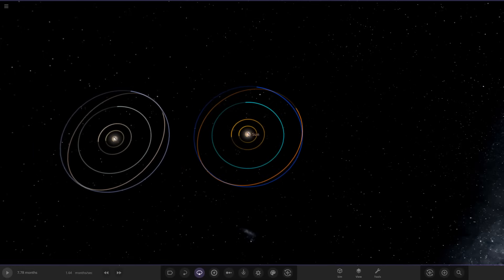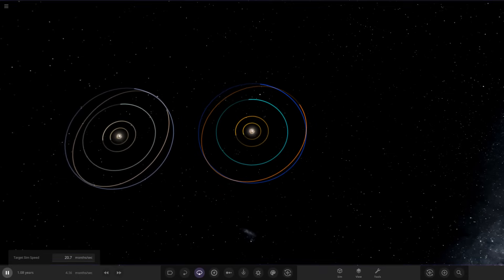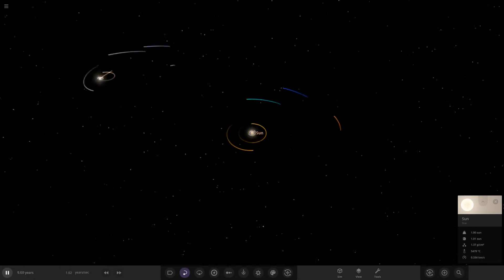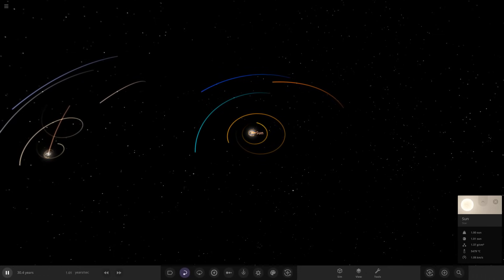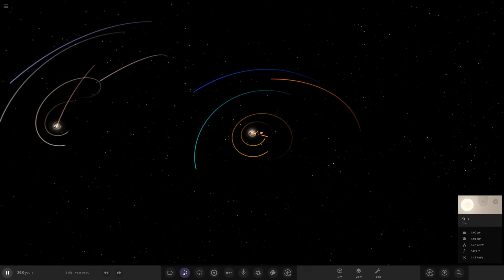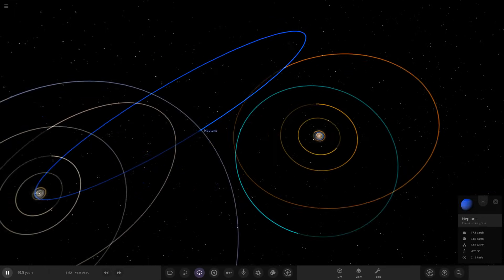With trails on, we speed up time. We should start to see the suns spiral toward each other possibly. And there they go — they are getting closer. The orbits are being bent as the two suns pull toward each other.